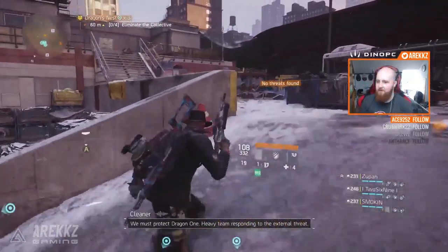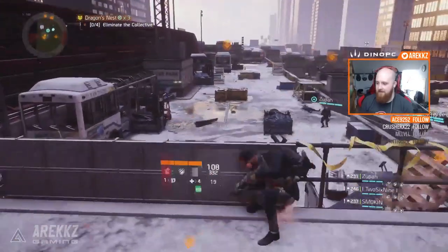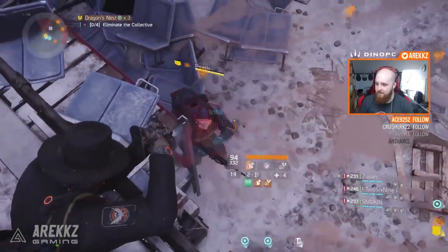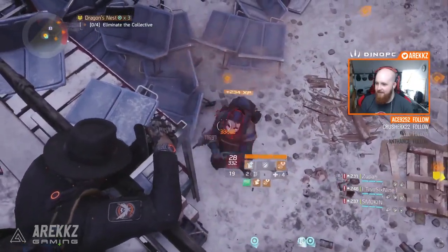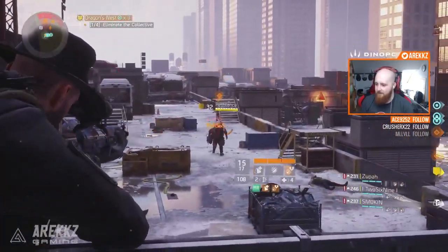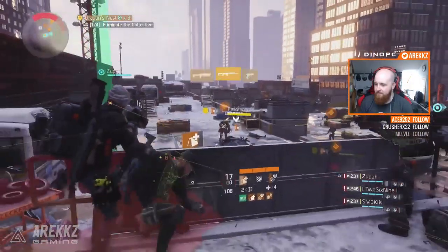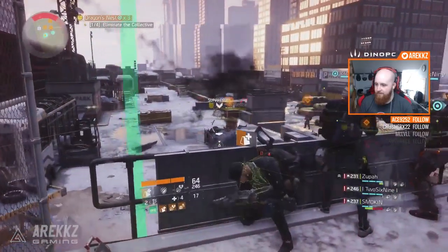Once you've cleared the car park of general mobs, the boss phase begins — the so-called Four Horsemen of the Apocalypse. I'd recommend going up the stairs and standing on the walkway. You can sit behind cover there, use a skill power or tank build to throw smart cover on the wall for a damage boost and healing, and it funnels the four bosses towards you nicely. The four bosses are four big fat Cleaner guys with flamethrowers, coming out of the four corners of the car park. The first one comes right below you, so from up here you can look over the top, shoot him in the head, and keep him stunned — you'll probably kill him soon after he walks out the door.